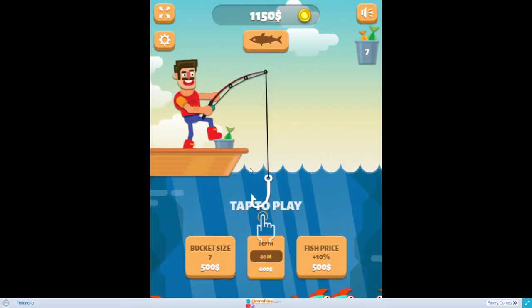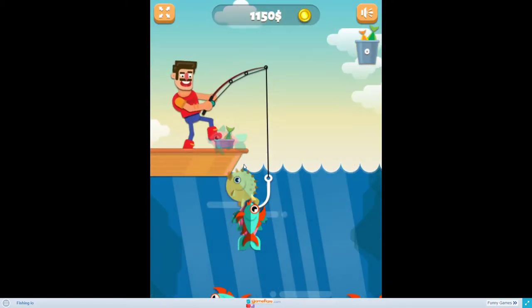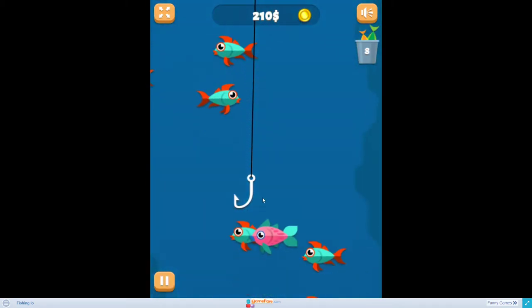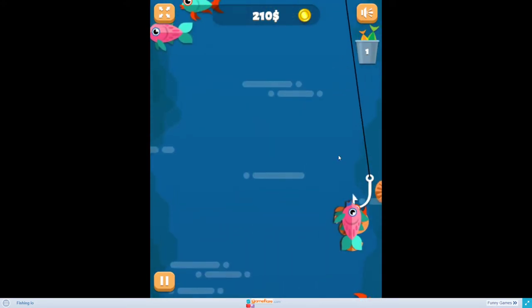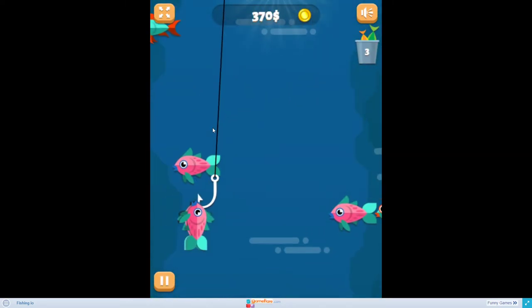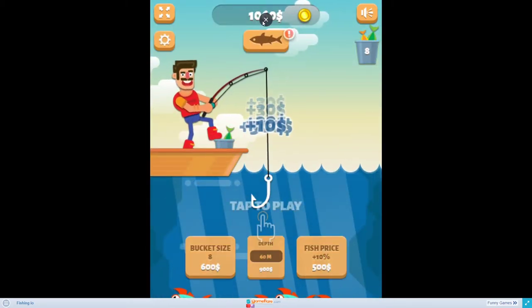500 dollars for a diamond. But if you catch garbage of some sort, your hook will immediately be taken out and that will be the end of the round of fishing for you. That said, it's not an issue — you can continue immediately after, just like I'm doing right now. And when you catch the diamond, that would be 500 dollars into your account.